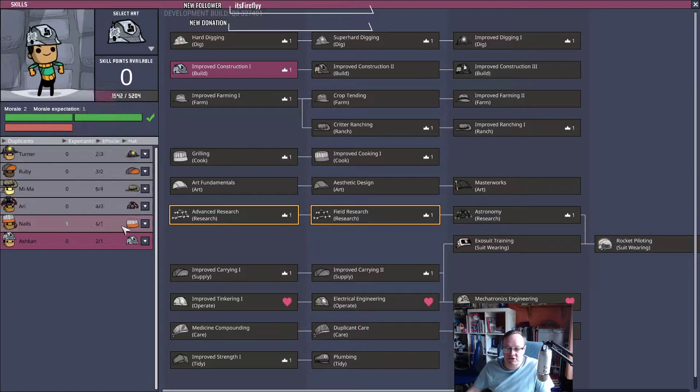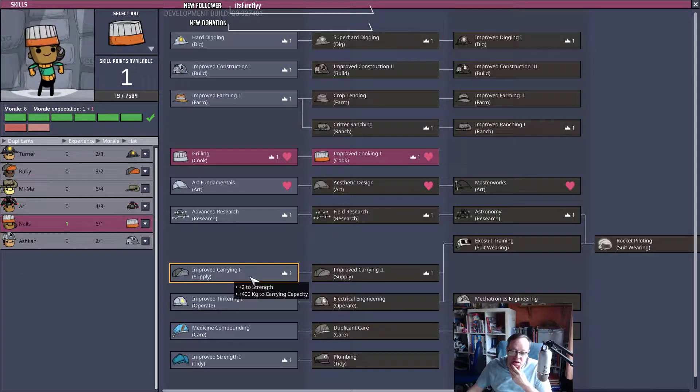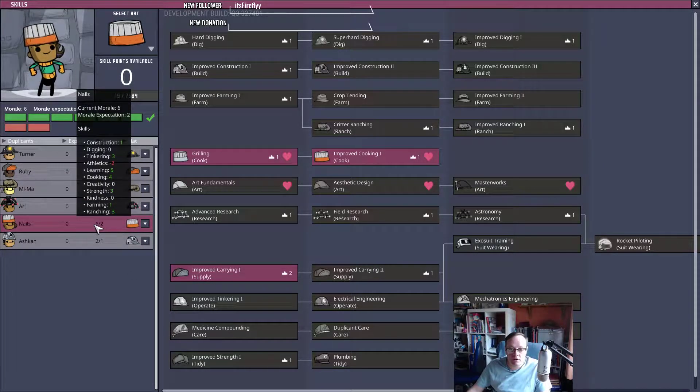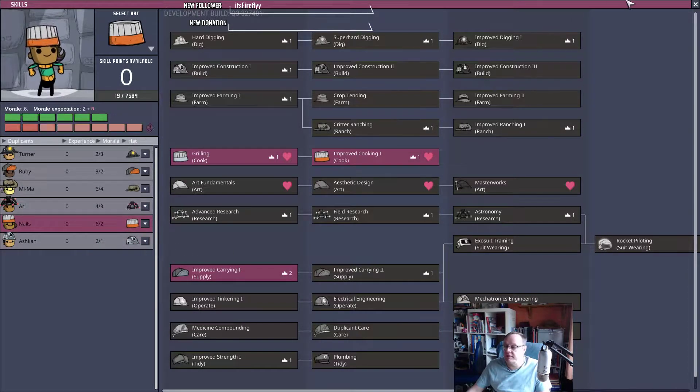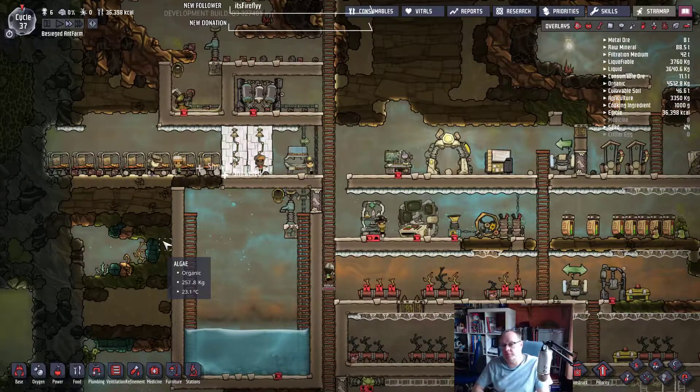We had a skill point for Nails. Nails has got improved cooking already. Do I want to go with improved strength, tinkering, or carrying? Let's have improved carrying, I think. So Nails, you're going to be able to carry more food as you're cooking. How's that — is that a good plan for you?